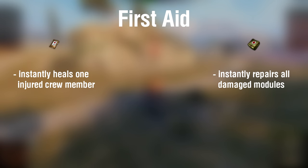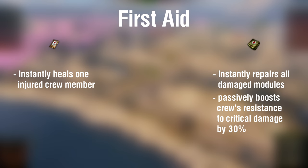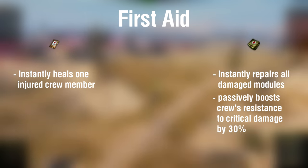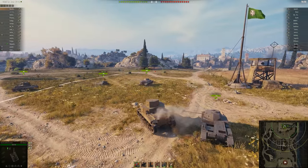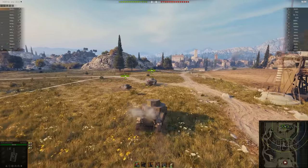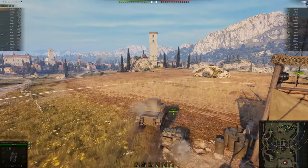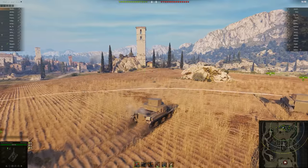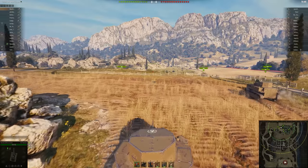The large first aid kit heals all injured crew members at once. Furthermore, it passively adds 30% bonus protection to the crew from critical damage, so your crew is less likely to get injured. Additionally, the first aid kit can remove a stun from enemy artillery. However, the stun mechanic is only of importance from tier 6 upwards, so I won't cover it in this beginner guide — but I will leave a link in the description if you're interested.